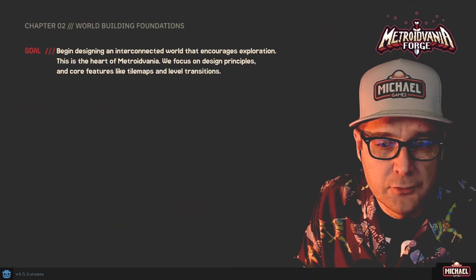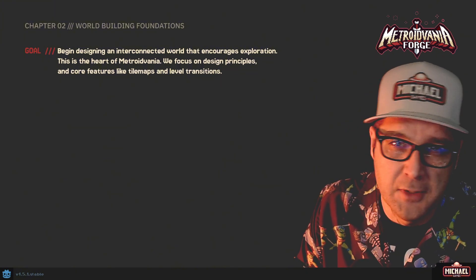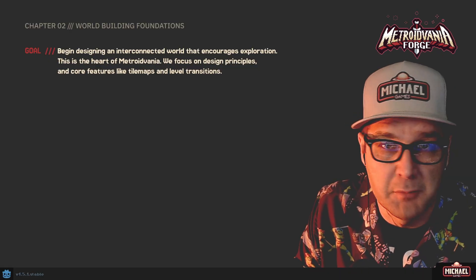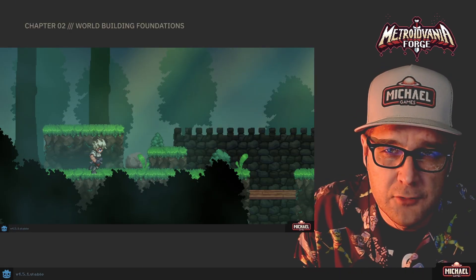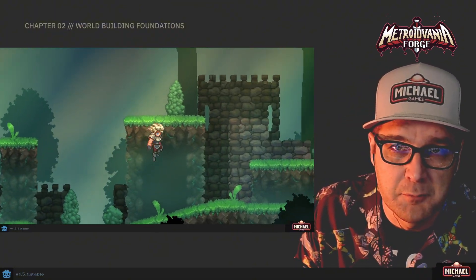With Chapter 2, the main goal is that we're going to begin designing an interconnected world, because that's kind of the heart of a Metroidvania series. The world is a character almost as much as the character is, maybe even more so in some cases. What we want is a world that encourages exploration, that's exciting, that maybe has some mystery to it.